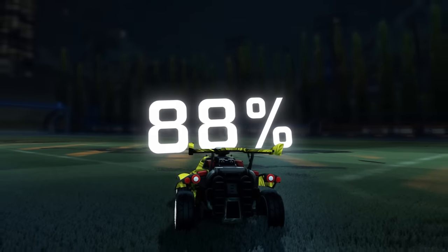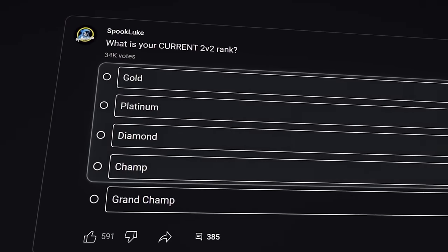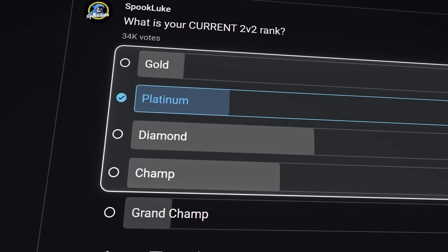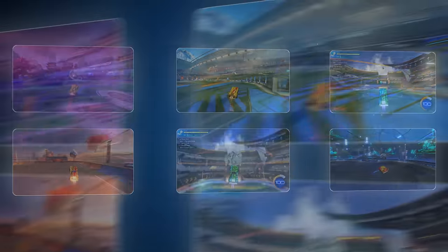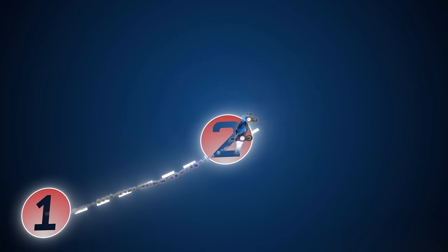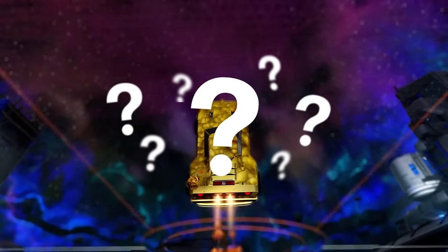I don't know you, but there's a 92% chance you are fast aeriling wrong. How do I know this? Well, in my recent Grand Champ 2v2 speedrun, everyone I played was fast aeriling wrong. And I know 92% of you watching are below Grand Champ. So today I'm going over six different ways you are probably messing this mechanic up, and I'll give you a step-by-step with the actual correct order that nobody seems to know how to do at the end.